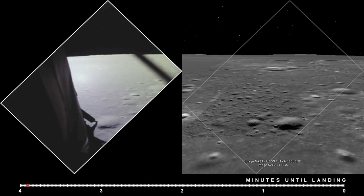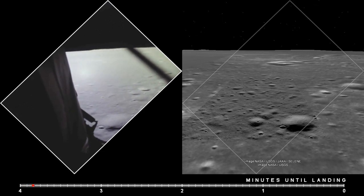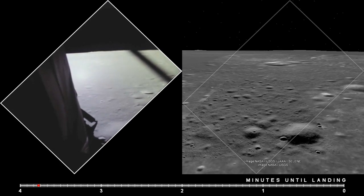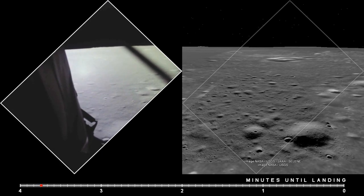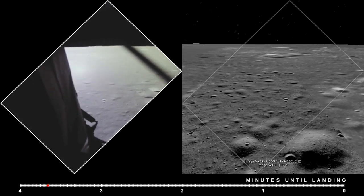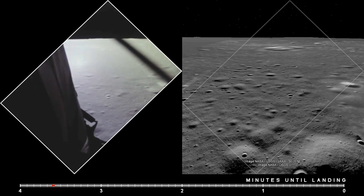Eagle, you're looking great. Coming up nine minutes. We're now in the approach phase, everything looking good. Altitude 5,200 feet. Manual attitude. Control is good. Altitude 4,200. Go for landing.